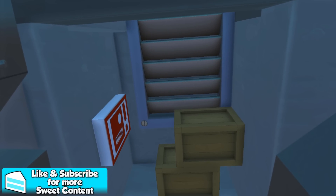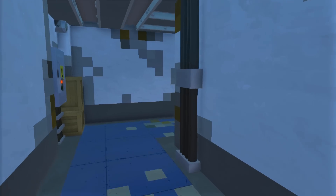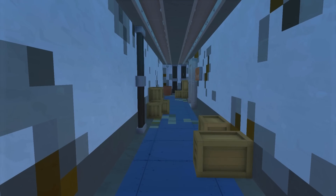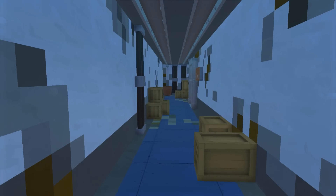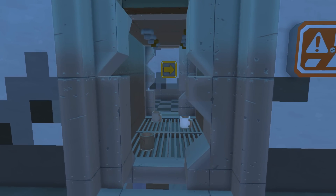If you guys have any of your own ideas, post them in the comments and I will most likely read them. Anyways, let's head on down to the back of this abandoned wing here. Someone was saying I should add a little science lab, and what I did is I made a really big expansion here.